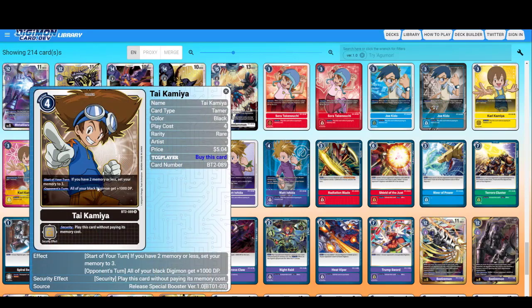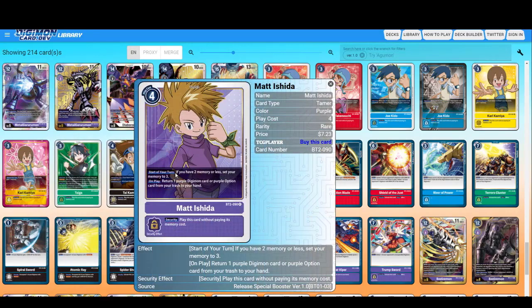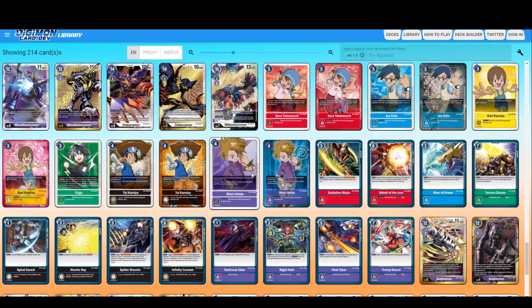Tai black — the basic ability for four cost Tamers. All of your black Digimon get plus 1000 during your opponent's turn — not bad, good for blockers. Return one purple Digimon card or purple option card from your trash to your hand on play — recycling.